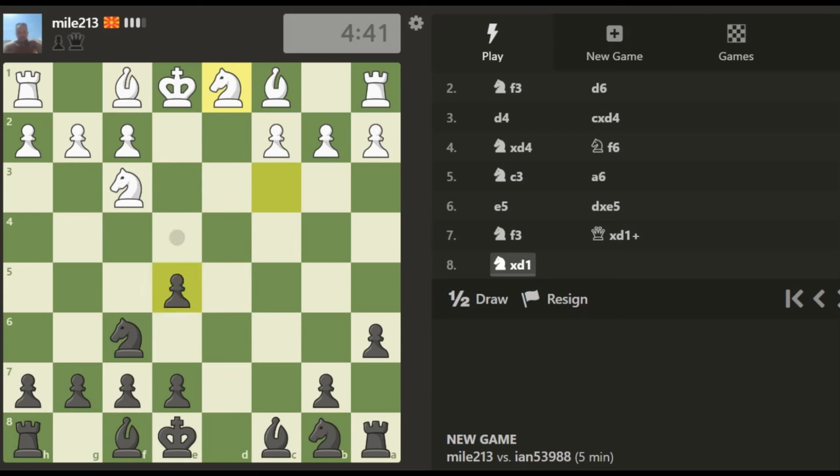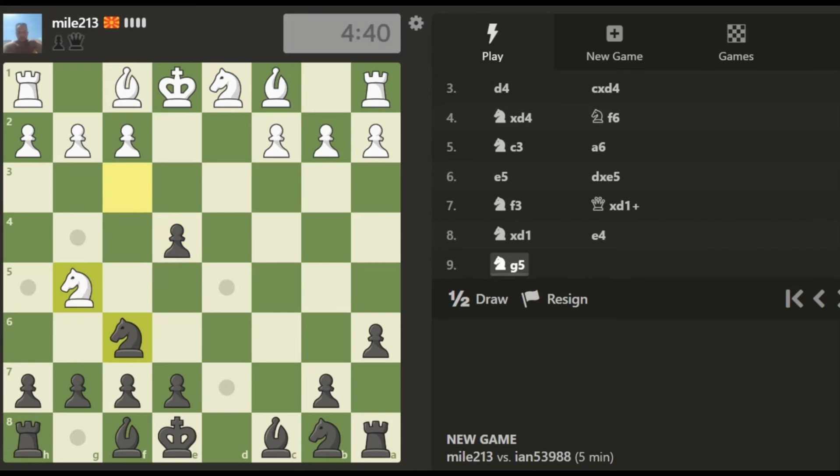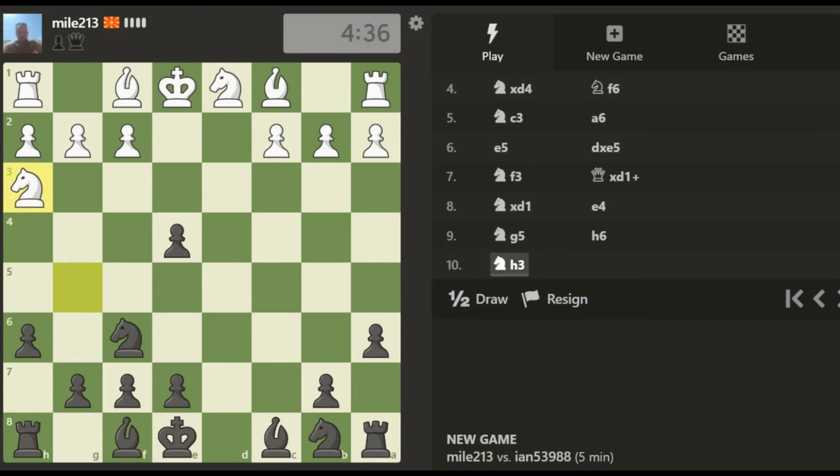We could defend the pawn with the knight, we could push it. Let's push it. It's defended by his knight on F6, kicking his knight around. He's targeting the sensitive F7 square, so kick his knight again — one move threat. He goes there, and we're going to take out his knight with the bishop, because that's going to damage his pawn structure.